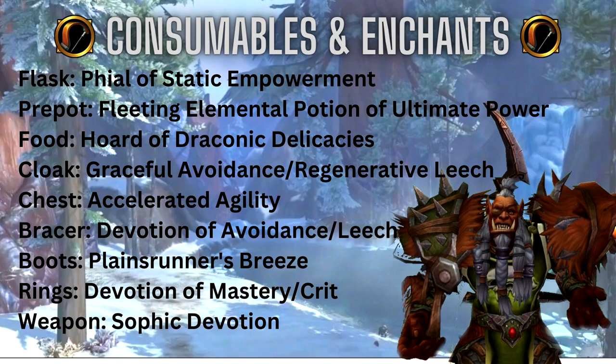For enchants: Cloak — Graceful Avoidance or Regenerative Leech. Chest — Accelerated Agility for a nice amount of main stat. Bracers — Devotion of Avoidance or Devotion of Leech. Boots — Plainsrunner's Breeze, which gives a little speed — and Marksman will have quite a bit of speed baked into the build already, which is always good. For ring enchants, pick Devotion of Mastery, or Devotion of Crit if you want more crit. For weapon, I didn't get to test these as much as I'd have liked in beta but I'll pick Sophic Devotion.